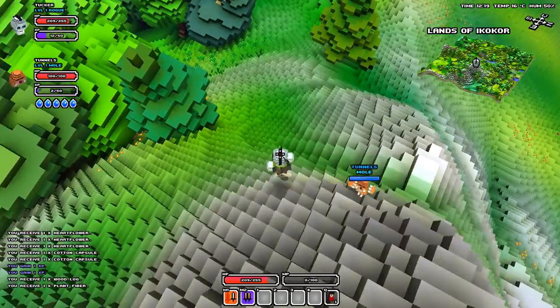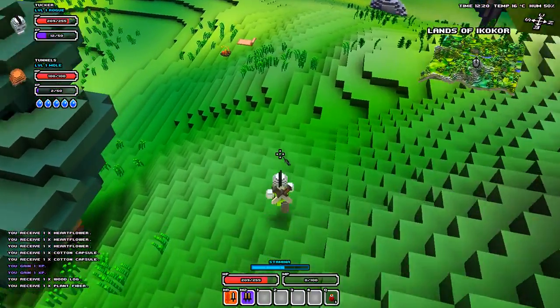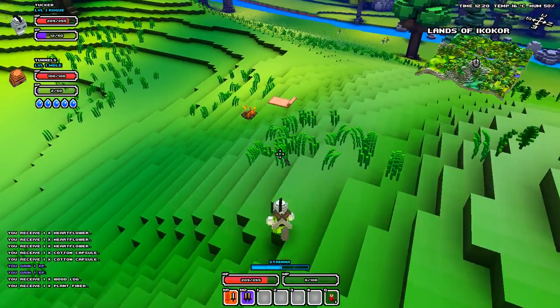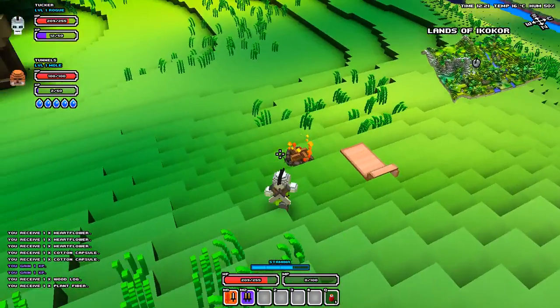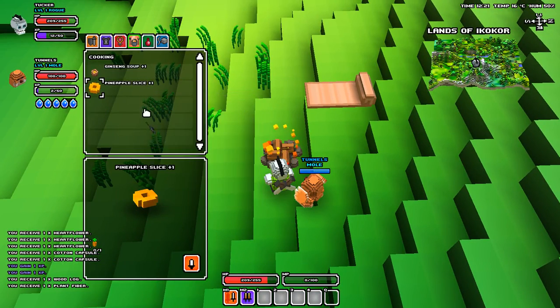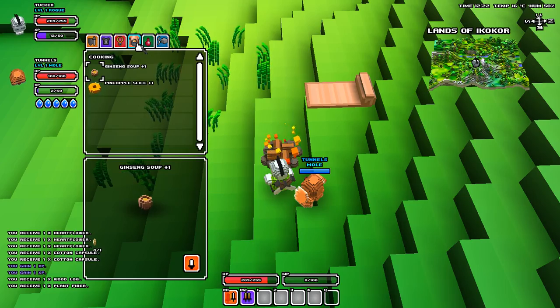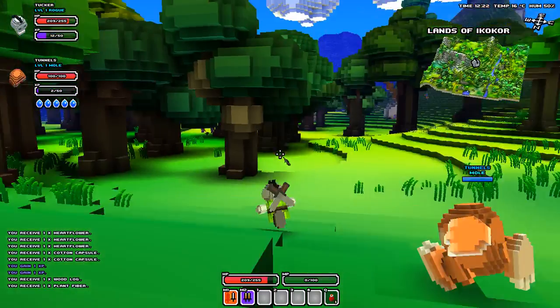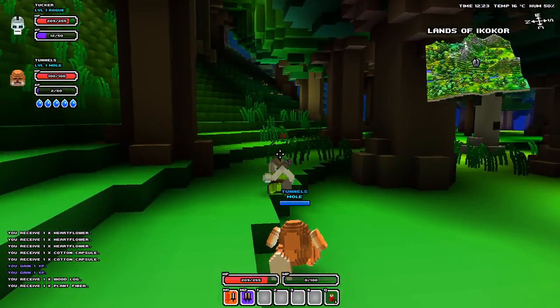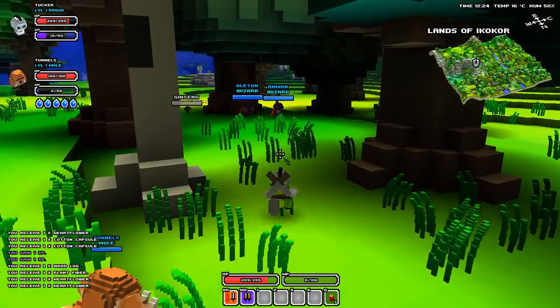Also, if you sleep in a bed, your health goes back up and it restores everything — and it also makes time go by faster. So we're gonna press R. Let's make some food. Actually, never mind. When you find a campfire, you can use it to cook foods, but we don't have anything to cook right now.